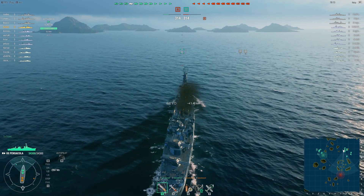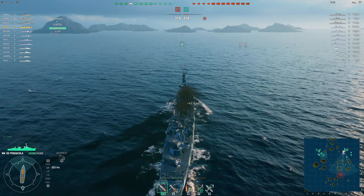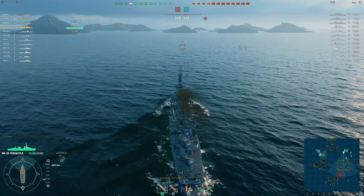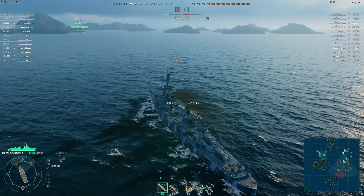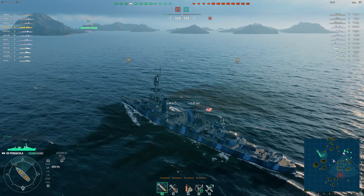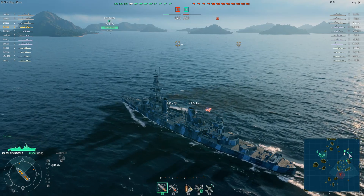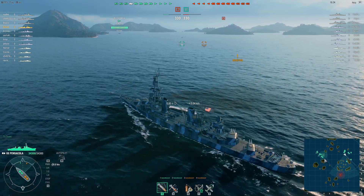I'm still a bit undecided on the best course of action on this map. You pretty much have a defending force and an attacking force. The safest tactic for the attacking force would be to go around and see what the enemy does. You can also attack, although the small islands are pretty much destroyer country if you take the route through the middle. The advantage would be you can support your cap if necessary. But pushing through the middle might be a problem if enemies are coming from both directions. You can go very close to the zone wall, which is probably the safest attack route, but it means you're too far away to support your base if necessary.